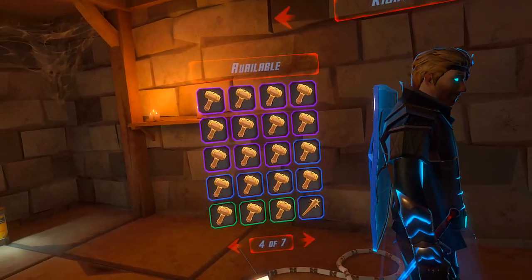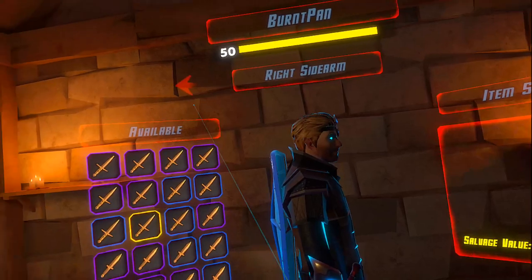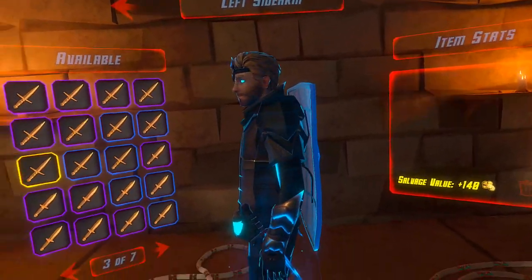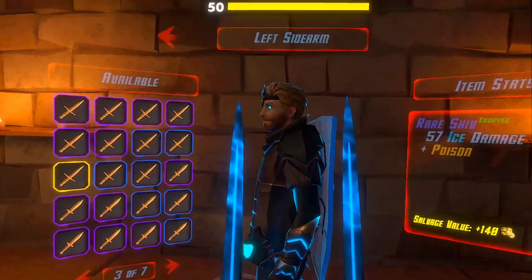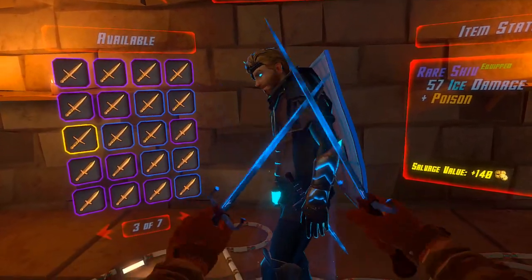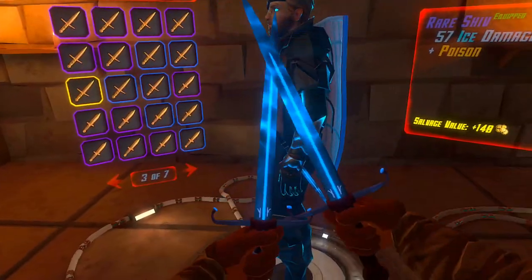Here's the daggers. We've got ice and poison, which is pretty insane, and then another ice and poison — also insane. They're both rare, so they look cooler than legendaries, in my opinion. I'm going to go ahead and get to it.